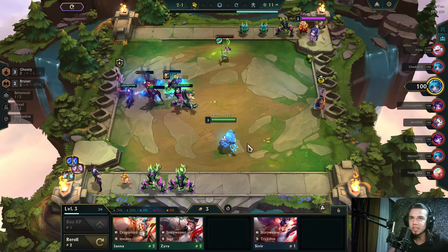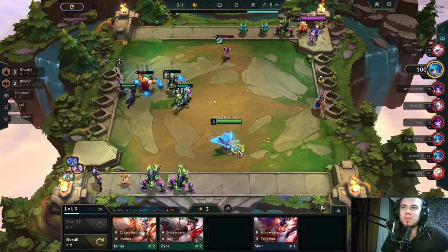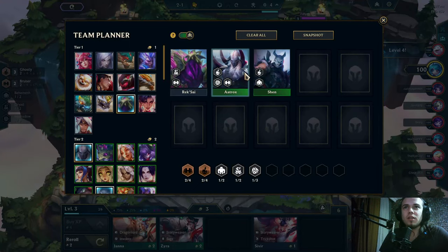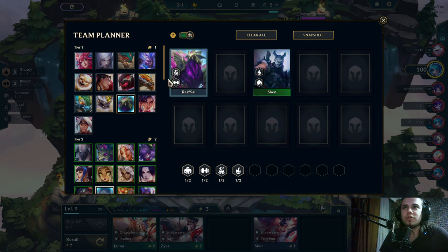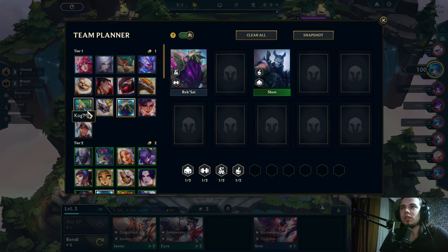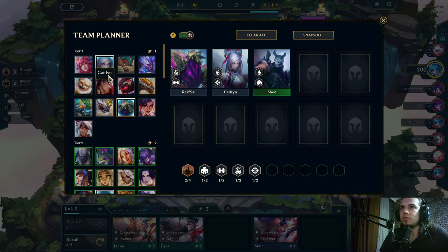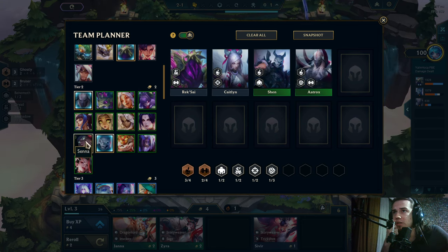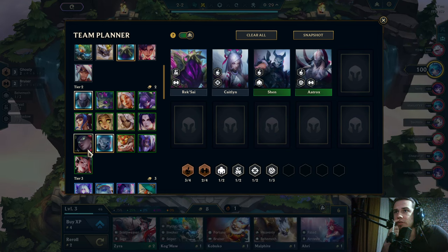My cat just pooped hard by the way, it was crazy. Okay — Atrox, Shen, Reksai, Ghostly is... Caitlyn is Ghost? Ghosts are like gray — they are great. Okay, they are great.